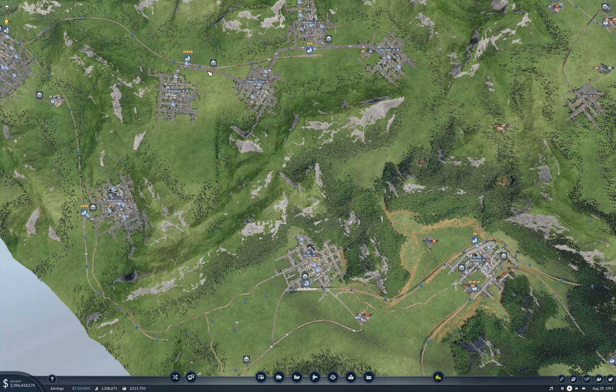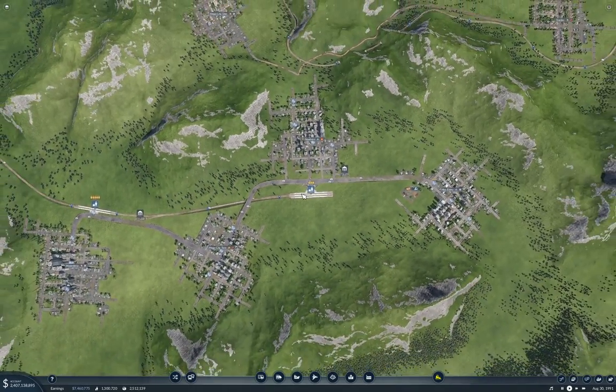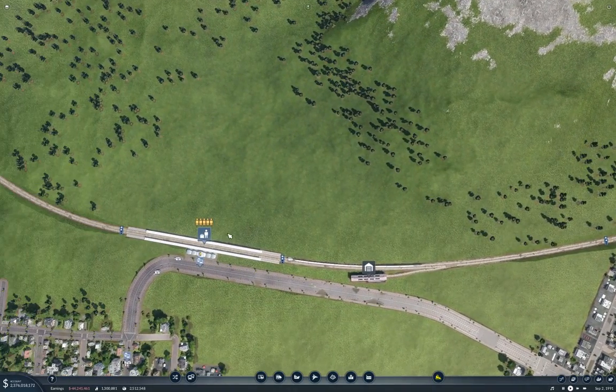Hello everyone. Welcome back to Transport Fever 2. This is the Stepford map. Last time we built a line to nowhere — and I don't mean it goes to no connection anywhere, I mean it literally goes to the town of Nowhere. These towns have no connection to anything else on the map by road, and I did that to see if it would force passengers to use the rail line. And it does seem to be doing that, as you can see by the passenger counts here.